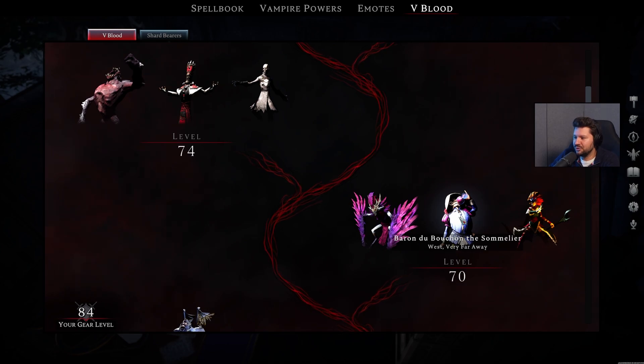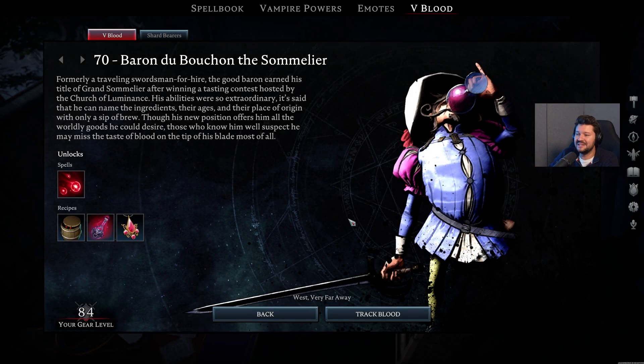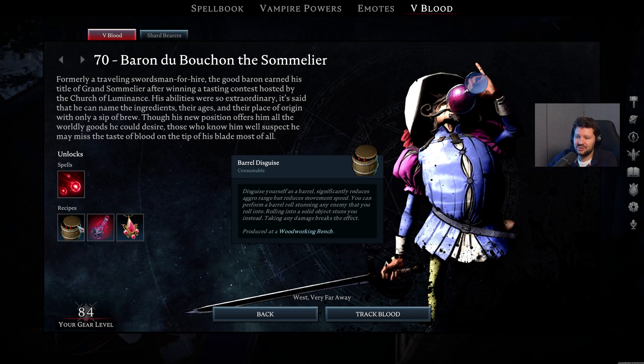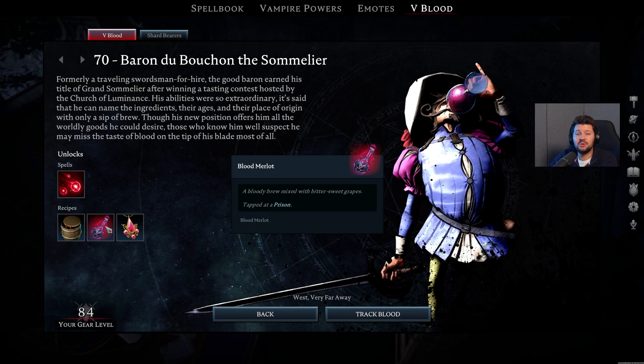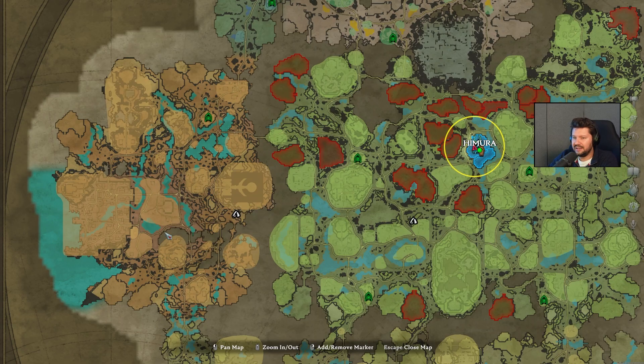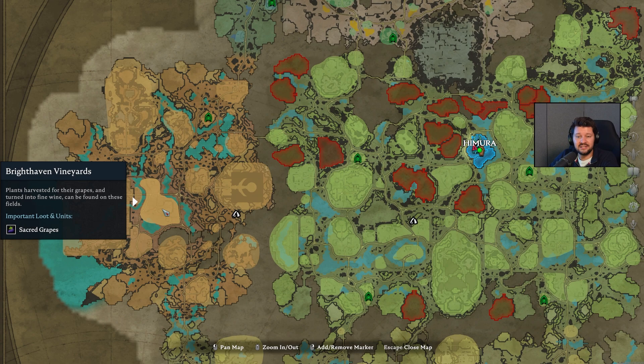Then we also have Baron du Beauchon de Sommelier — fantastic name, this guy is hilarious. He also unlocks the Sanguine Coil, probably one of my favorite abilities in the game for both solo play and co-op, as the heals are real and it has pretty nice projectiles. While he also gives you access to the Barrel Disguise, which could come in handy in different situations. You can also make Blood Merlots, which are pretty important for the endgame and making your blood qualities better, as well as the Blood Merlot Amulet. This guy can be found at the Brighthaven Vineyards, a little bit to the east of Brighthaven — and this is also where you have to get your hands on sacred grapes to make the Merlots.